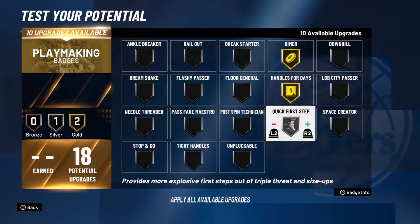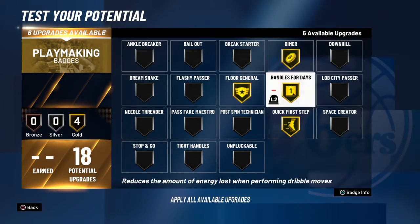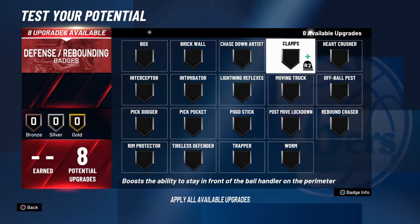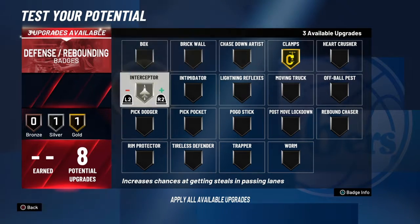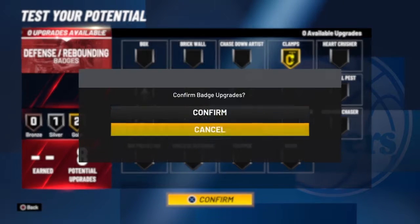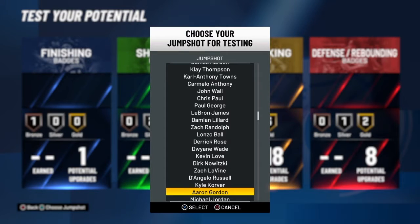Handles for days, dimer, quick first step, floor general, and unplugable. I'll put on bailout because I like passing out of shots. And then clamps, interceptor, big dodge — I'm gonna be showing y'all a couple clips on the screen.